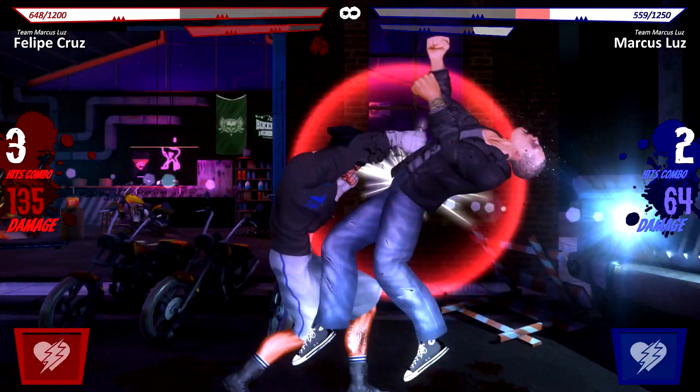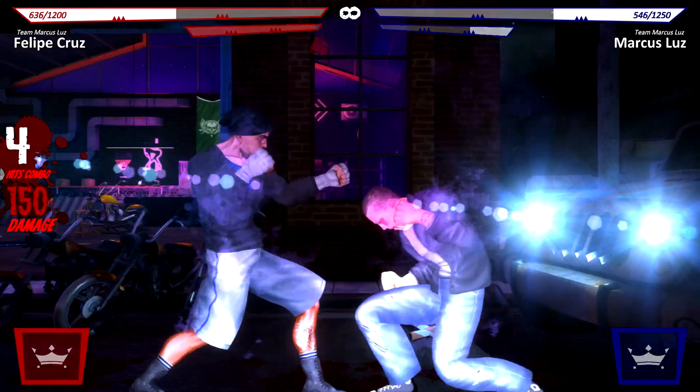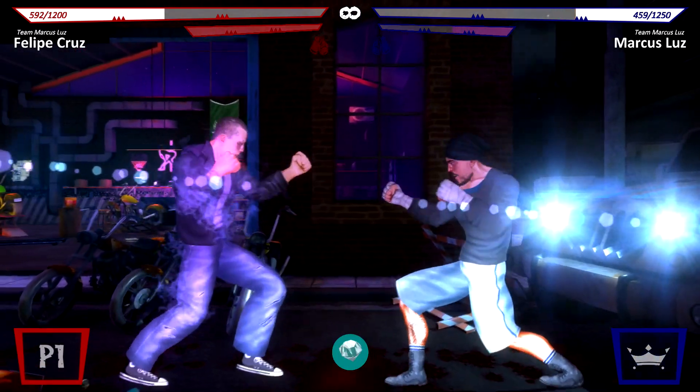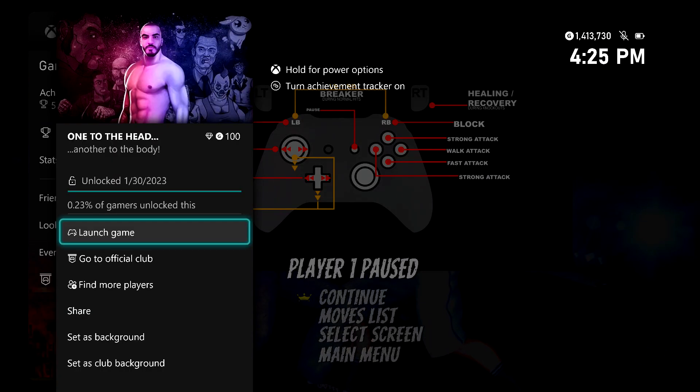Once you do, try to have your opponent hit you with a normal attack. Then counter by hitting both bumpers — left bumper and right bumper. You should do your breaker, and once you pull it off you should be good for this achievement. 100 gamer score for this one, and that's all there is to it.